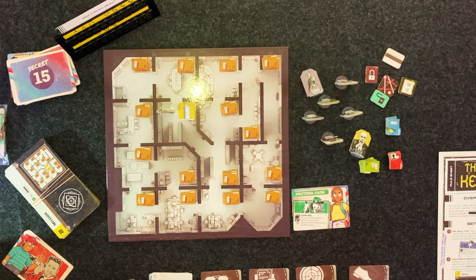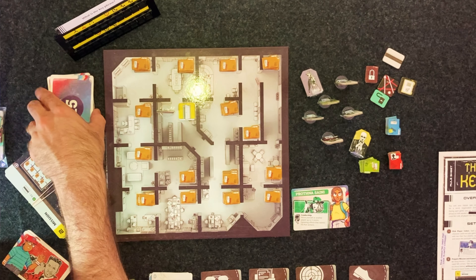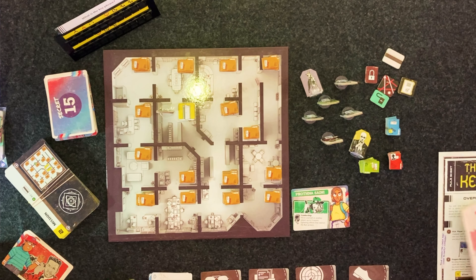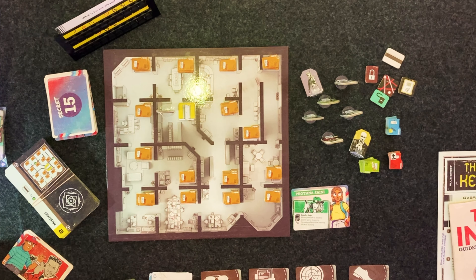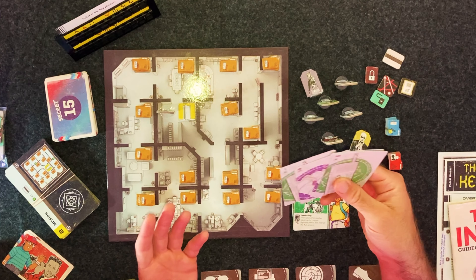Our board is set up. We've got our secrets that we don't have access to over here. Throughout the game you'll gain access, and when you read the comic or when you decode certain things, it'll tell you to take secret 15 or secret 1. Those secrets might contain tips, special abilities, more codes to break, or they might even teach you how to break a code. You never know, but you try to collect as many as you can.